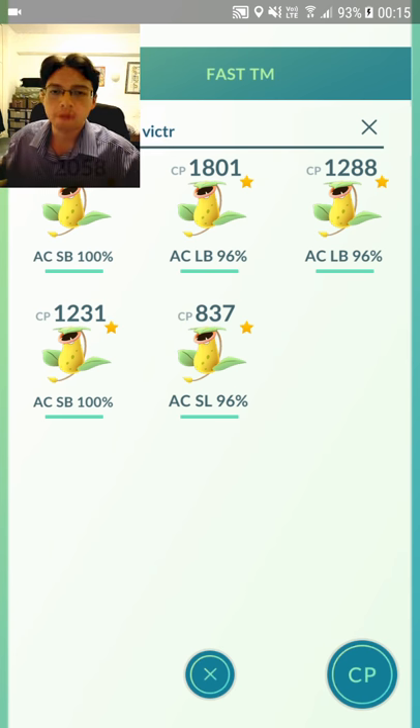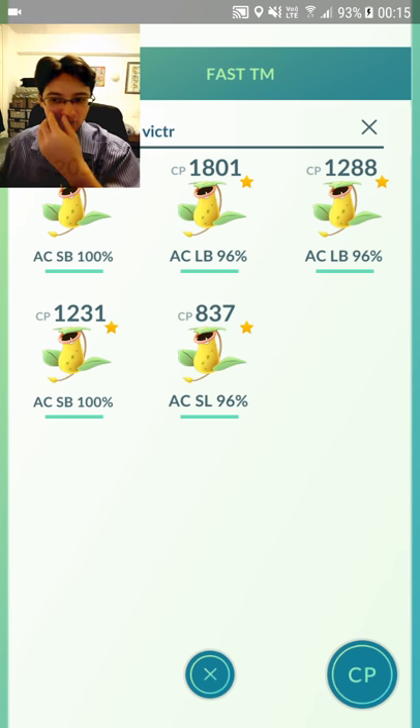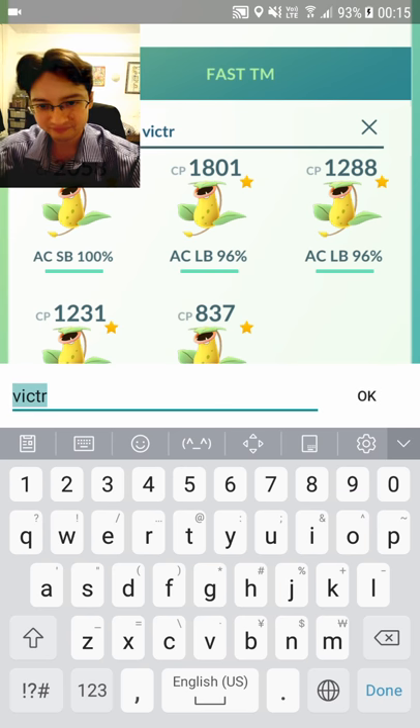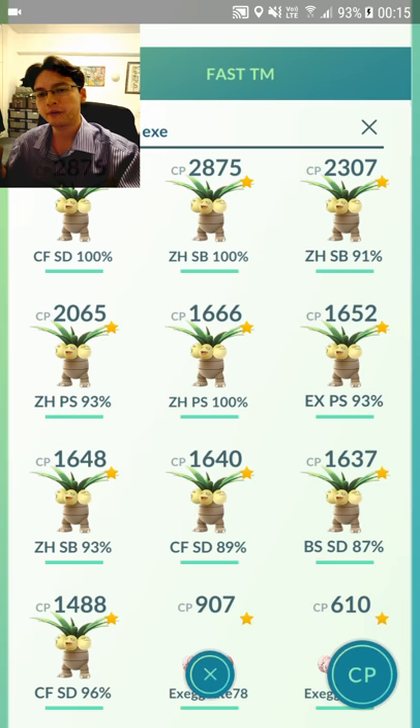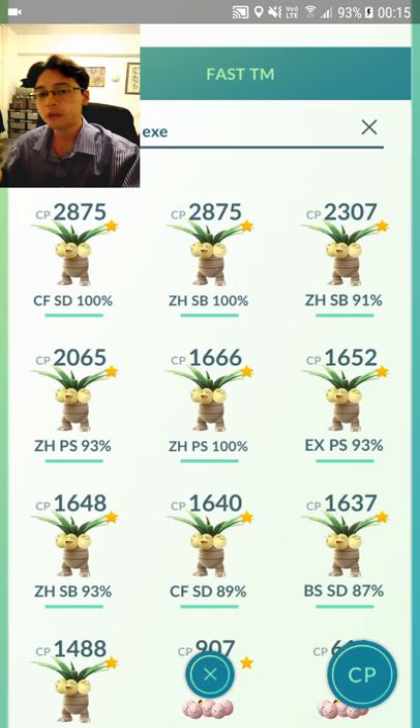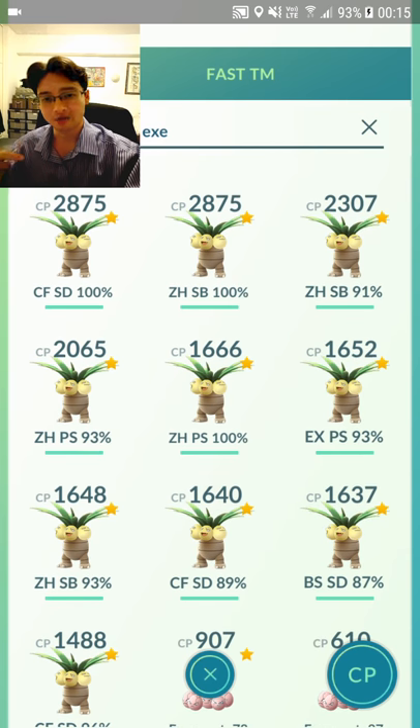And I've got plenty of other Pokemon with Solar Beam, like Venusaur, and my Tangela has got Solar Beam. Exeggutor with Solar Beam of course. I have got two fully powered up Exeggutors — one with the best defensive moveset, Confusion Seed Bomb, and one with the best attacking moveset, Zen Headbutt Solar Beam.